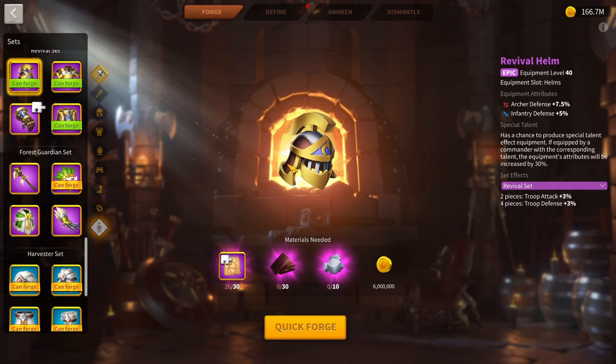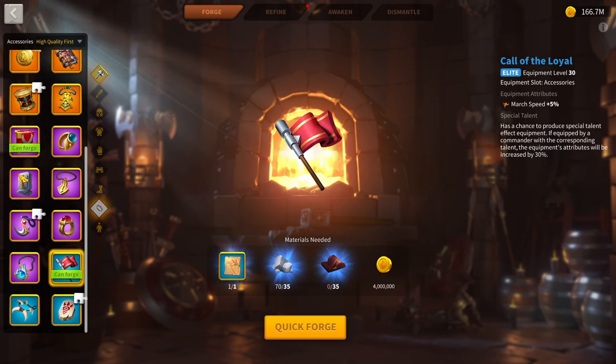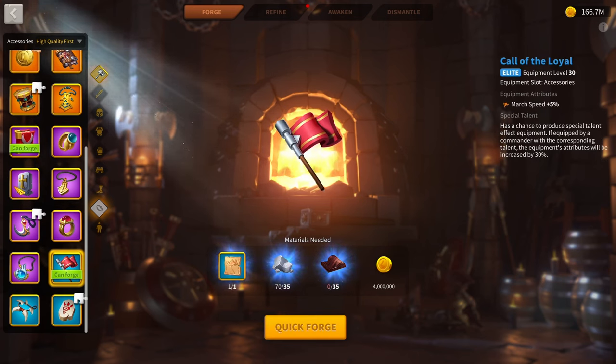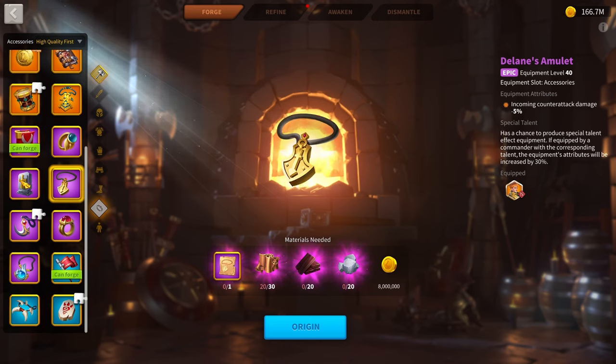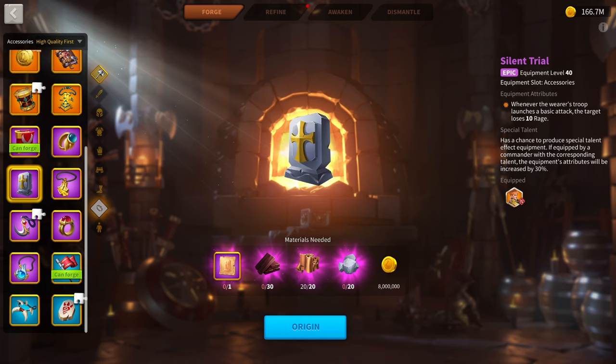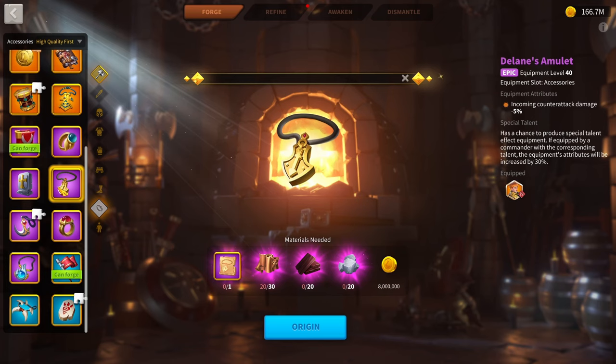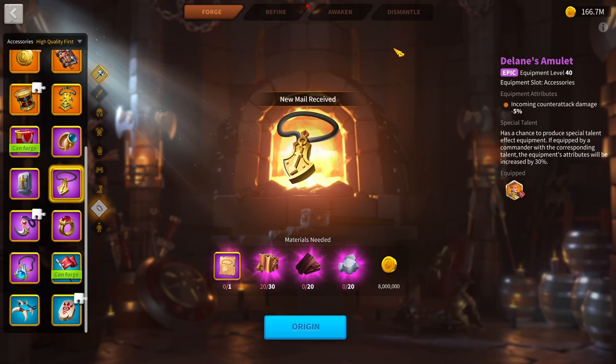As for other optimizations in Season 3, try to fully talent an epic set to put on a second march for the future, and continue making more accessories — at least four total. I'd recommend two Silent Trials and two Call of the Loyals, or a Silent Trial and a Delaine's Amulet for each march, since when we move into Season of Conquest you're definitely going to start looking at two, possibly even three marches.